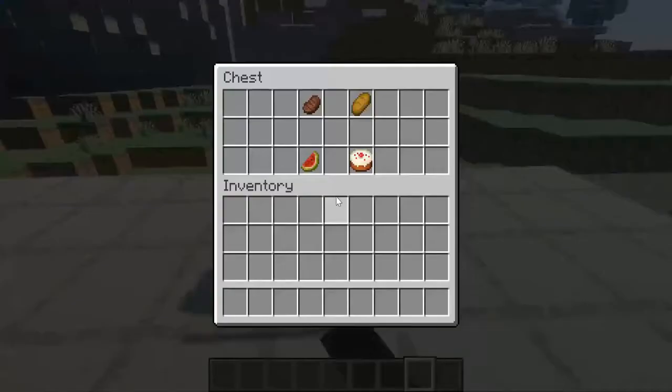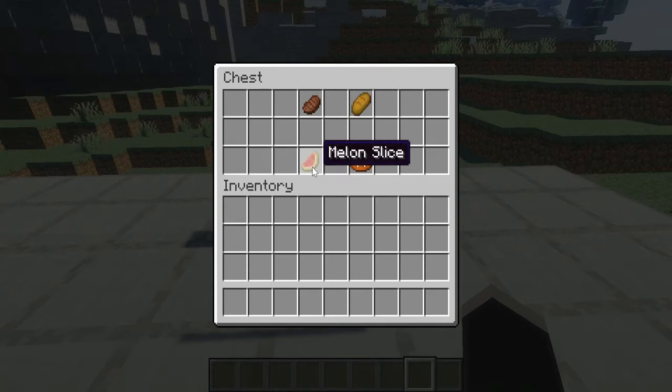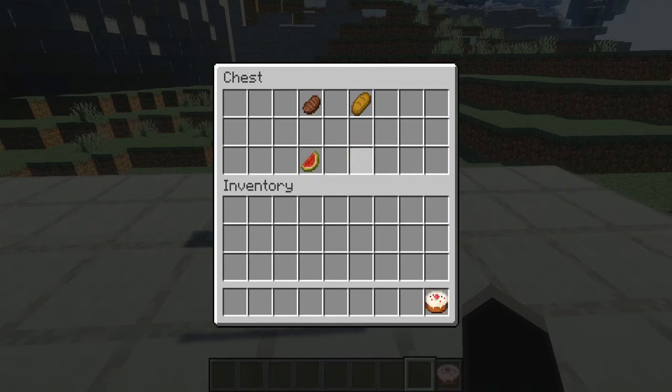Now I want to show you guys my favorite foods. First up is steak — it's really easy to get once you have a cow farm, and I highly recommend making one. It has the highest saturation of the normal foods, next to probably the pork chop and mutton. Next is bread, which is really easy to get early game — if you can find a village and some wheat you can have tons of it right away. I also like melons because I get stuck in jungles all the time and tend to find them as a survival source. They're a great food to have, and melon blocks are also great aesthetically.